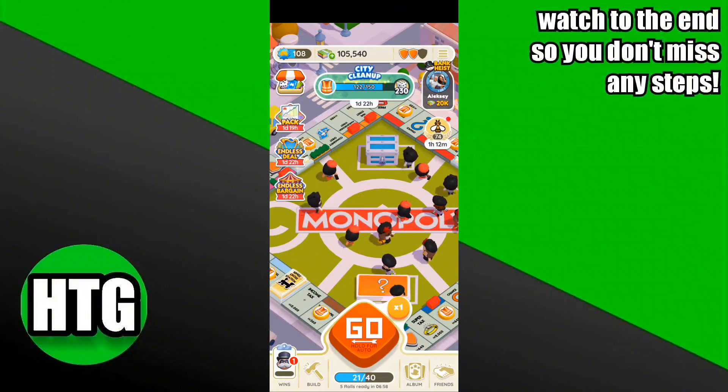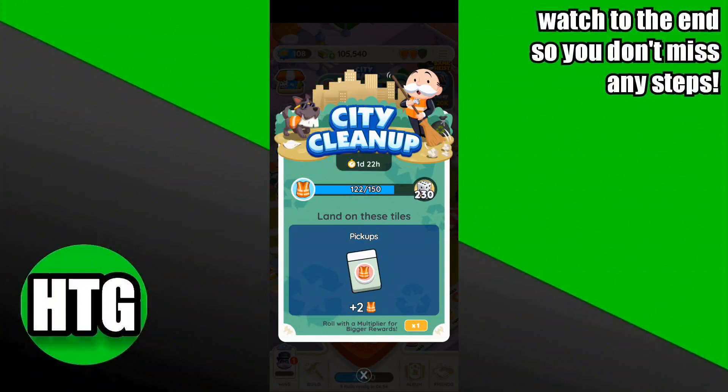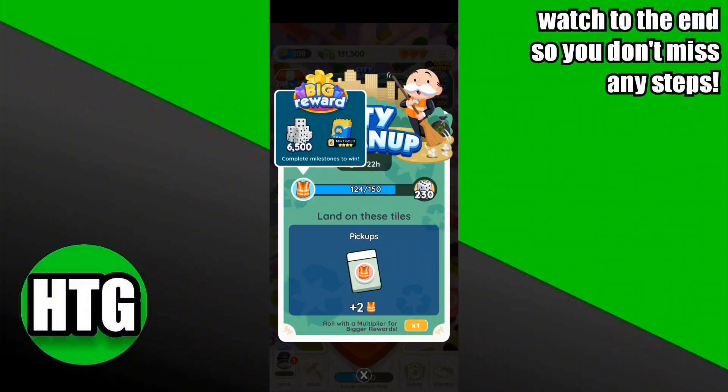You'll see a City Cleanup option at the top — click on it and open that. You can see a jacket option on the left side. Click on that to complete these milestones and win the big reward.